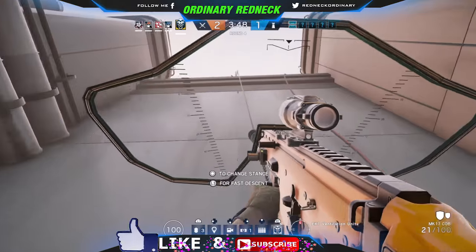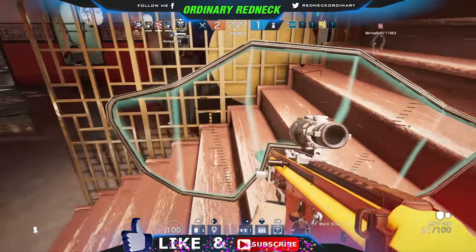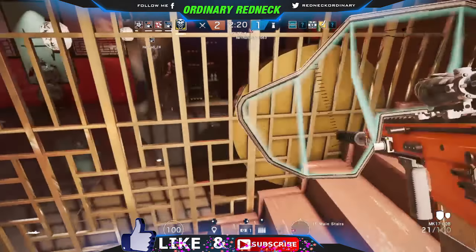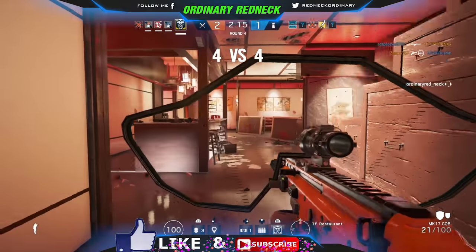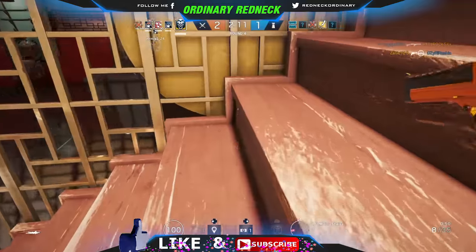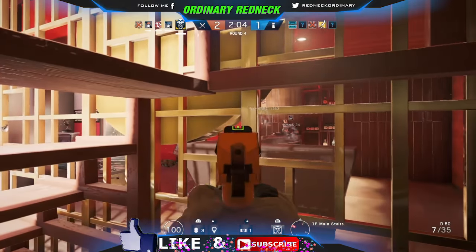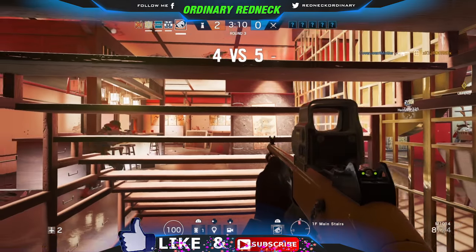Go to the map Skyscraper and find this staircase. This works best as a defender, but you can get into this on the attacking side as well. Once you're at the staircase, go between the 5th and 6th staircase. Look at a slight angle until you see the pop-up to vault. And once you vault up, immediately go prone. Now if you've done it right, you're going to be in this glitch under the staircase, and you're going to be able to cause maximum damage to the enemy.